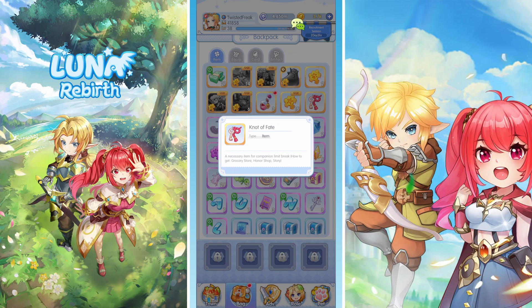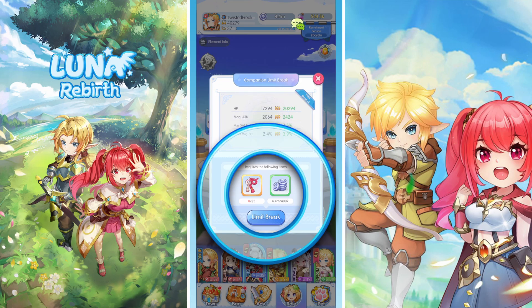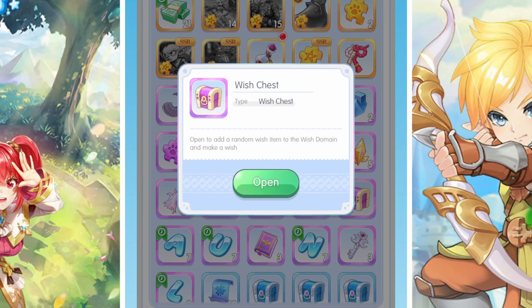This Nut of Fate is an item that lets you limit break your character, which I covered slightly in a previous video. These Wish Chests — I have a few of them — and it says you need the Wish Domain to open them. I'm not entirely sure what the Wish Domain is at the moment, but once I figure that out I will definitely cover it.